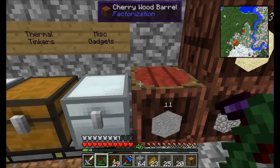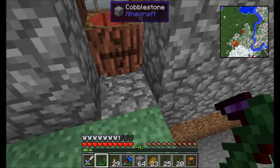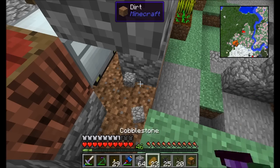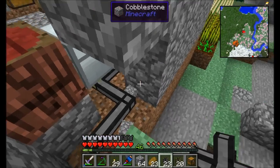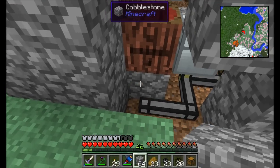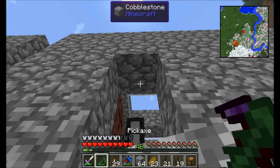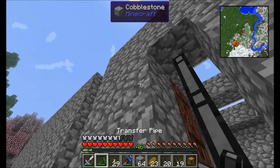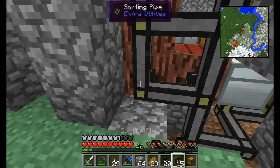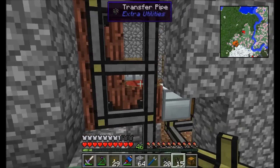To get items into these barrel inventories — you can insert into barrels from the back. I'll use normal piping to come through here because we don't want intersections. Any intersections in these pipes will slow down the sorting network — it's not the end of the world but it definitely helps to avoid it.